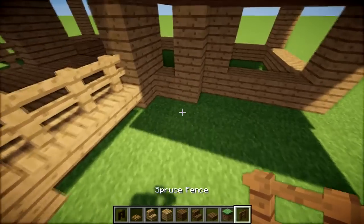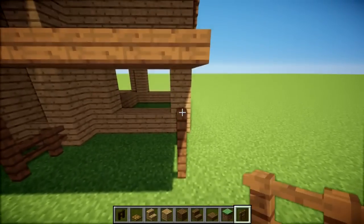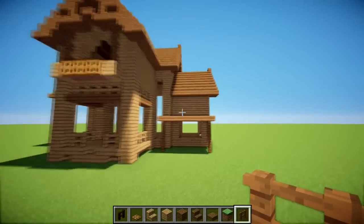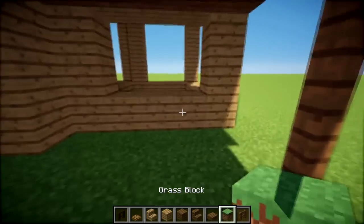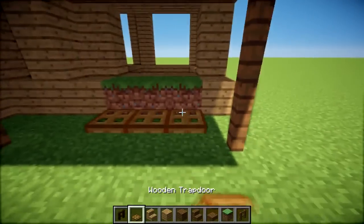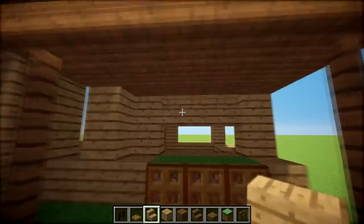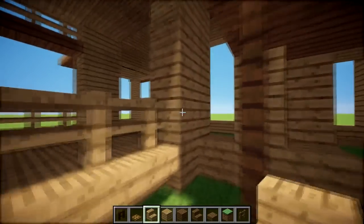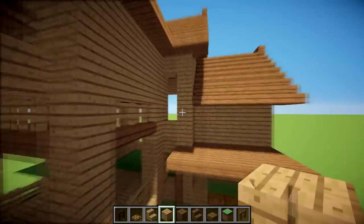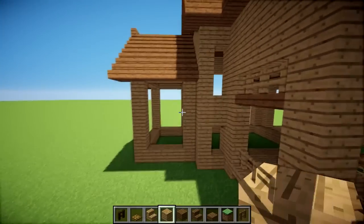Use something like this as a support beam, maybe a support coming from here going across. If you don't like those, keep it plainer. I'm putting these in because I think it pulls it all together. You can thicken them up, stick in whatever windows you like — big windows, three-high windows. Do exactly the same on the other side, and we've got three high windows on each side.